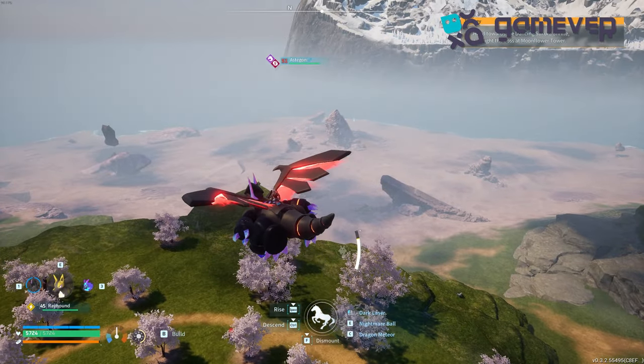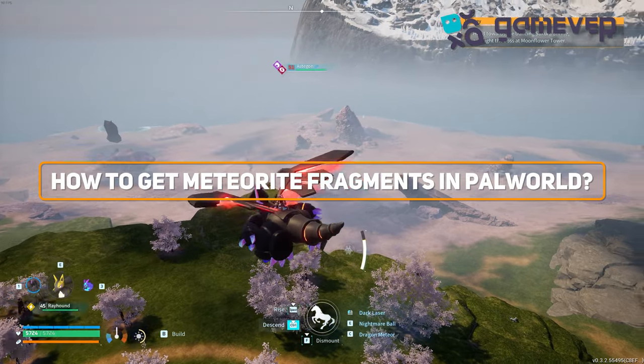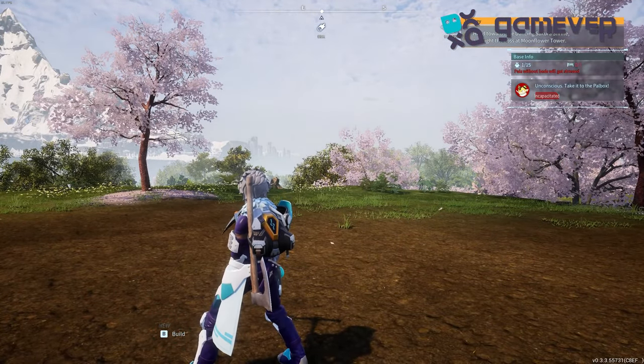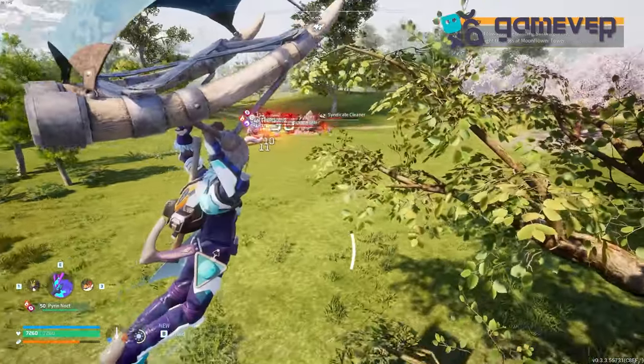Hey Pal World adventurers, Gamever is here with your guide to getting meteorite fragments in the Sakurajima update. Keep an eye out for meteors in the sky — they randomly crash, starting meteorite events. To reach the impact site, follow the meteor trail.